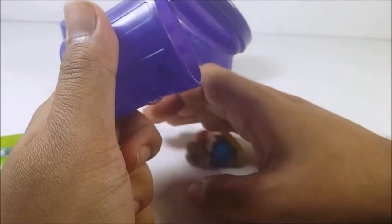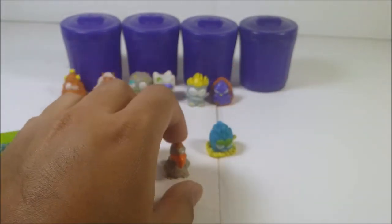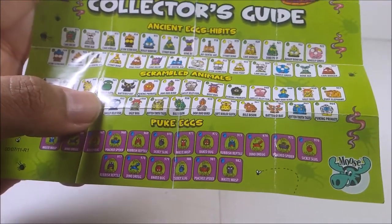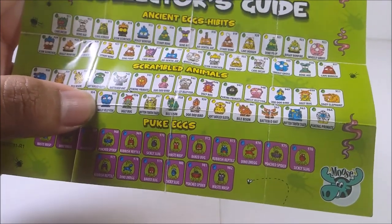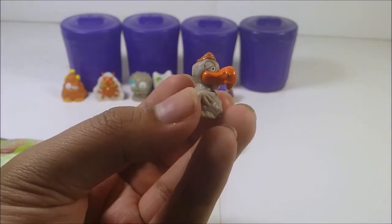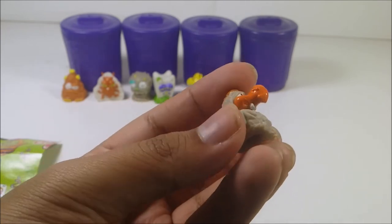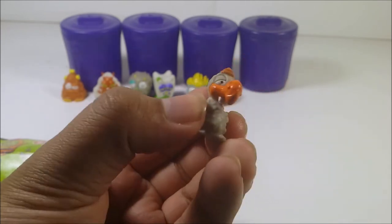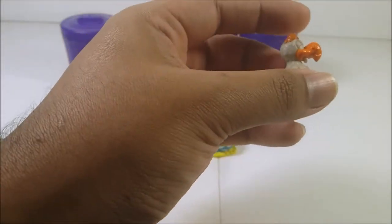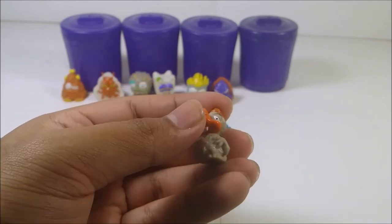The next batch includes a dodo bird and a campfire figure. The dodo bird is from the Scrambled Animals category — a rare Dodo Bird, number 959. It's a dodo bird with a piece of poop and little buck teeth. Pretty cool and squishy. One issue though — someone could easily rip it, so don't do that.